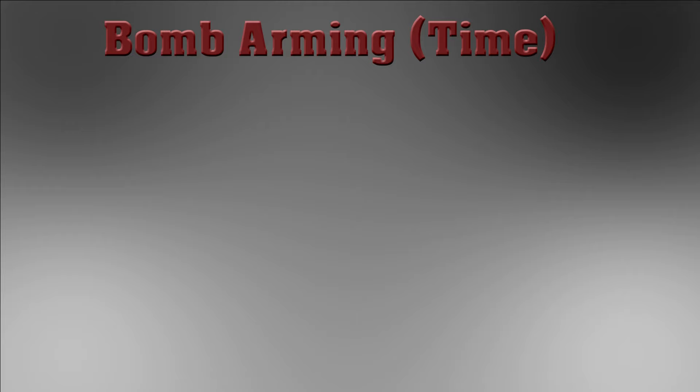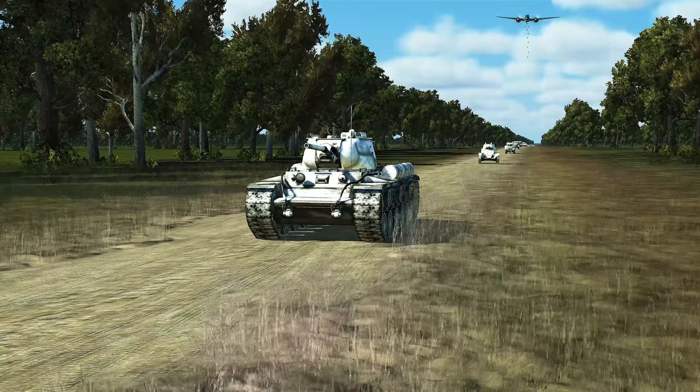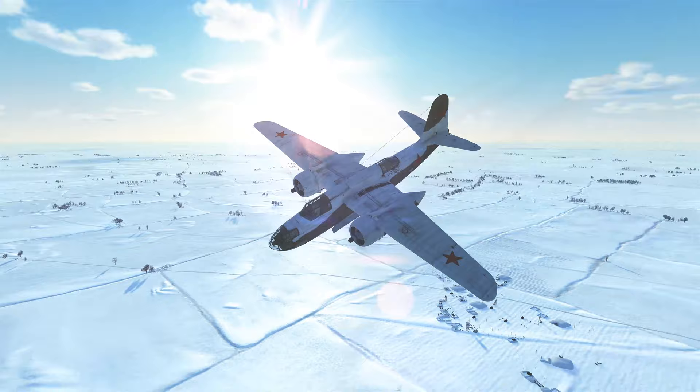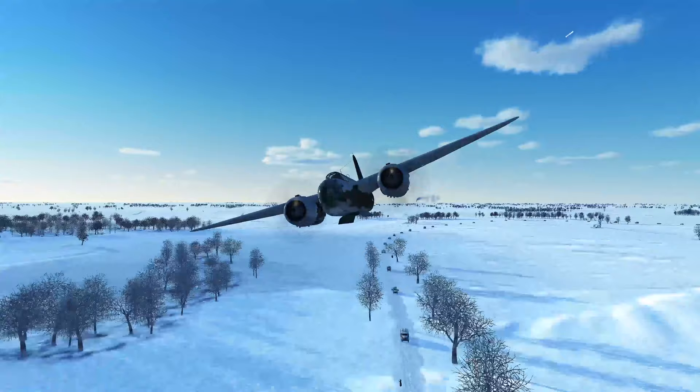On the topic of bomb arming: German bombs arm very quickly after release, so you can come down super low in a JU-88 and chances are good they'll all explode. But if you try that in a PE-2 or A-20B, you'll find they won't explode because they didn't have time to arm. When I first started flying red ground attack aircraft, the first half of my bombs would explode and the latter half wouldn't — because at the end of the dive I'd gotten too low. The harsh reality is that when flying these red aircraft, you have to drop higher than in the JU-88, and the higher you drop, the harder it is to be accurate.